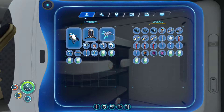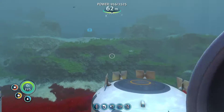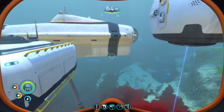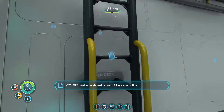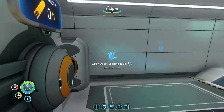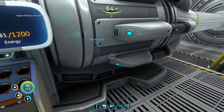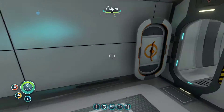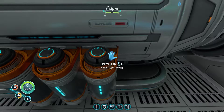We have the Cyclops engine efficiency module. We're gonna throw that in the Cyclops. Welcome aboard, captain. All systems online. Let's throw this in — other side. Engine efficiency now 100%. All right, that sounds good. All power cells are still full. I don't have a power cell charger.